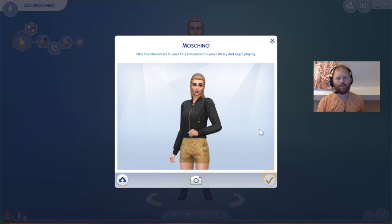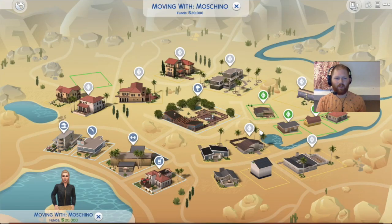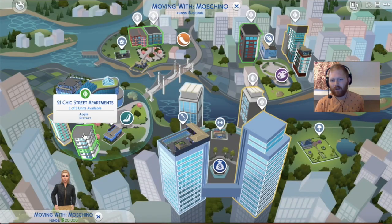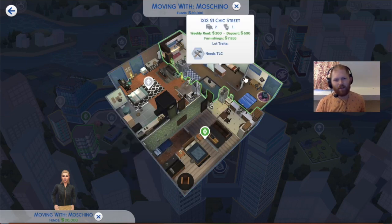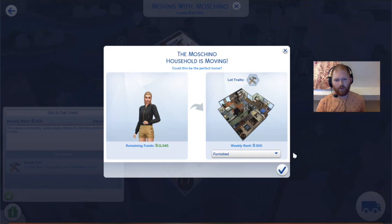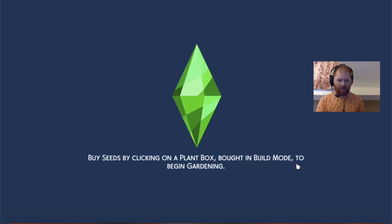So there's my Lisa Moschino. I'm going to move her into an apartment — it's going to have to be one. So there's my Moschino Sim that I created to celebrate the upcoming release of the Moschino Stuff Pack. Let's move her in next door to Moschino Apple. So that's all done. Next I am going to create a male Sim.